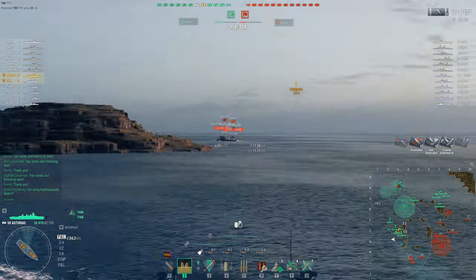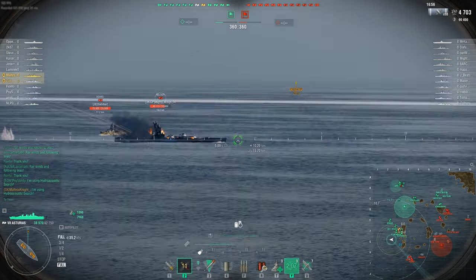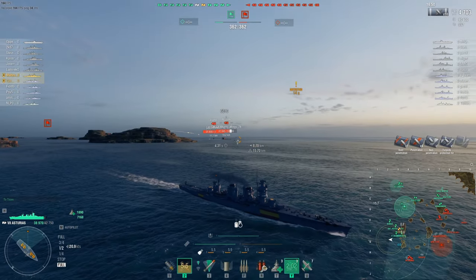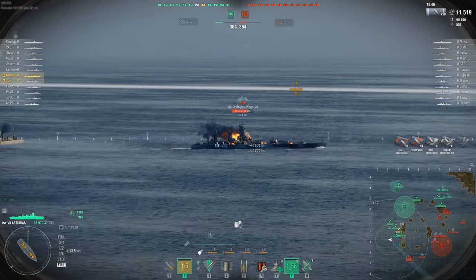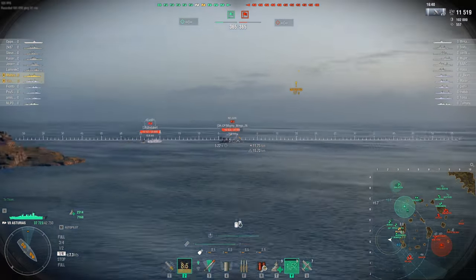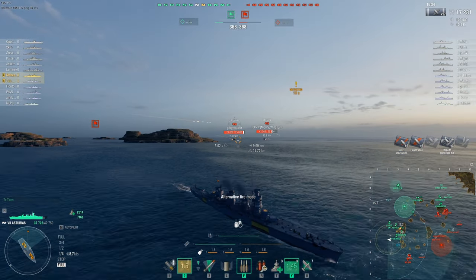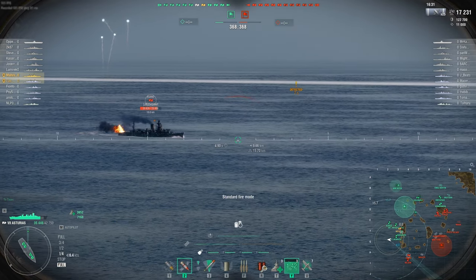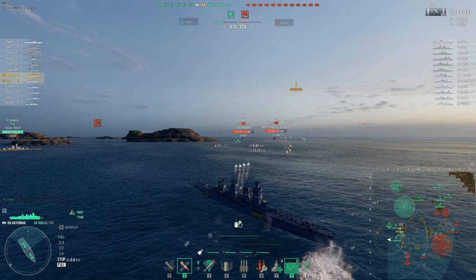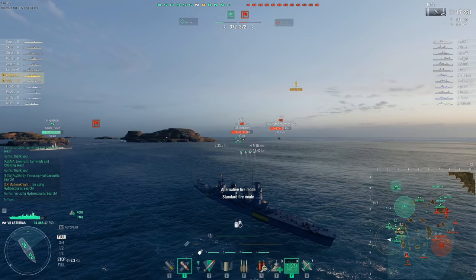We're going to farm the Nelson a bit and try to chuck some damage at him. I was thinking of using burst fire here. We're going to use hydro for not much reason really — there's no need, because the Minsk is on the other side. We get some AP damage — 6.8k, which isn't too bad. Nelson does have a super heal. I really want to shoot the Sagano — he's a light cruiser, so if we can get burst fire AP on him we can get quite a lot of damage. The question is if he will go broadside. He's not going full broadside, sadly, so it's pretty much useless. We're wasting time — we could have gotten a shot on the Nelson in the meantime.